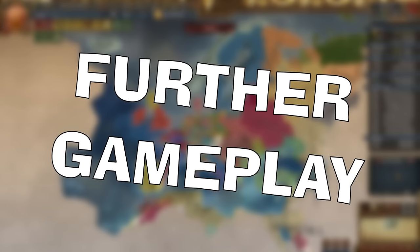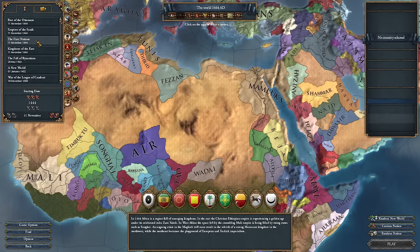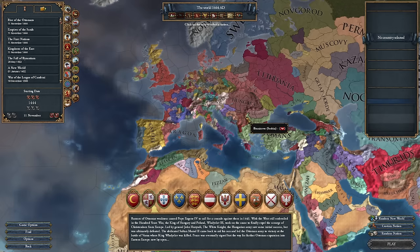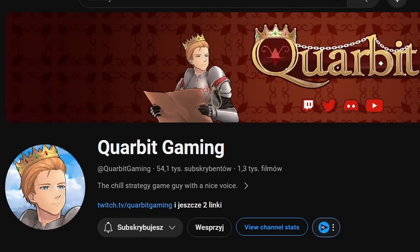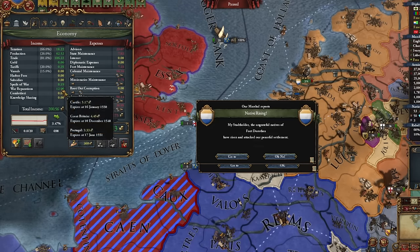For England, I'd initially recommend focusing on country development, namely infrastructure and aristocratic ideas, which when combined offer a compelling policy. You can enact policies in the national decisions tab, provided you've developed two complete ideas. If colonization is your aim, opt for exploration ideas first and foremost — these feature colonists crucial for colonizing the new world and enable the recruitment of conquistadors and explorers, specialized command units essential for exploring new territories and seas. I believe I've covered most of the basics needed for enjoyable gameplay. After completing the England campaign, consider playing with other countries, exploring additional starting campaigns, and checking out guides on my channel or from creators like Redhawk.